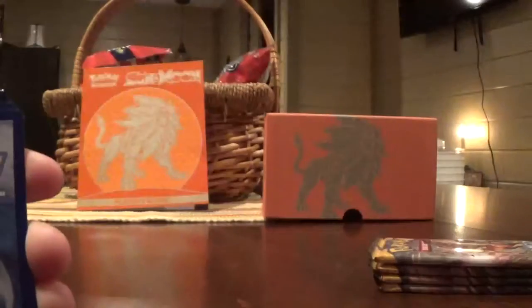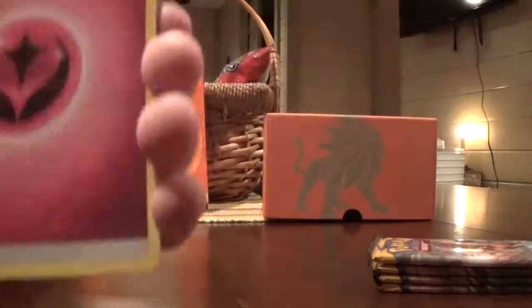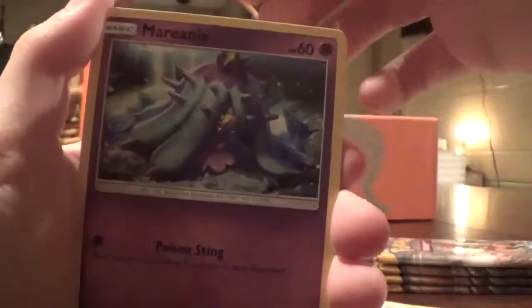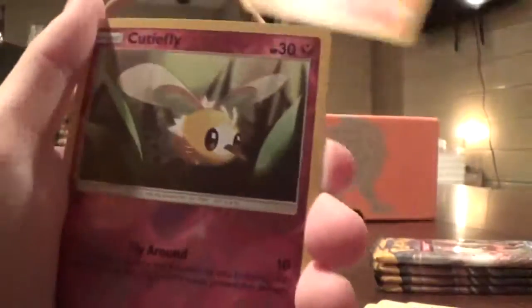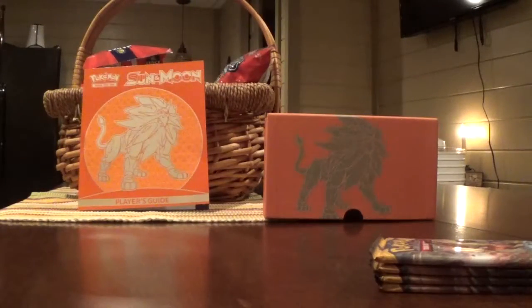There's your Incineroar pack. Take the code. Four from the back to the front. Starting off with a Fairy Energy this time. Torracat, Potion, Trumbeak, Bounsweet, Alolan Diglett, Dewpider, Alolan Meowth, Meowth, Growlithe, Reverse Cutiefly. I'm not getting anything. We have four packs left.